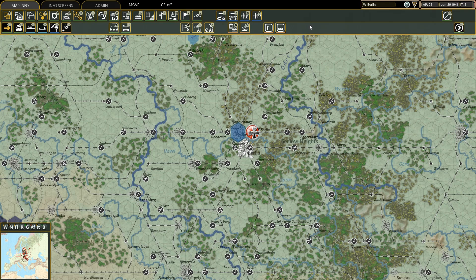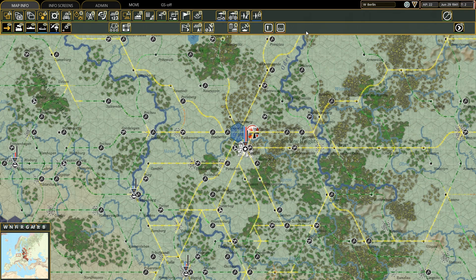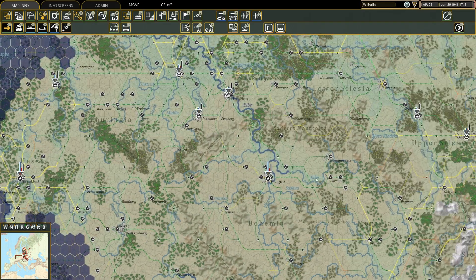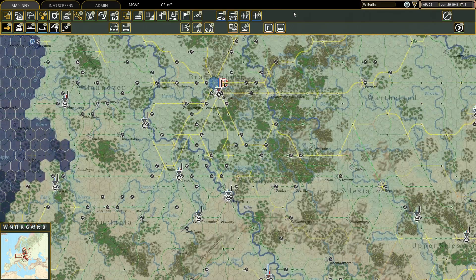Once everything is produced, it is transported via railway to the so-called National Supply Sources, also known as NSS. If we activate the logistics info on the map, the NSS are easily identifiable because they have a huge white star, an inverted triangle, and the number zero inside the triangle. The Axis has four of them: one in Berlin, one in Frankfurt, one in Prague, and one in Vienna. The NSS represents the culmination center where all freight generated by the factories is accumulated — like giant warehouses that collect everything.